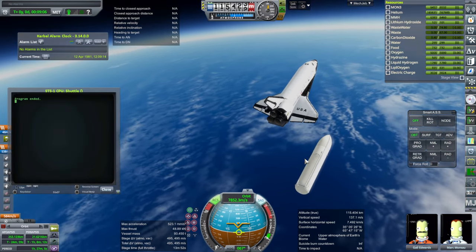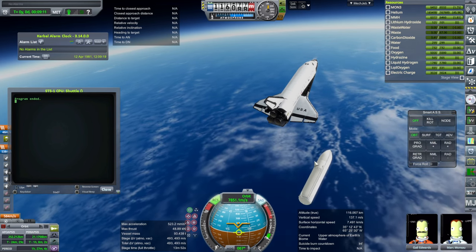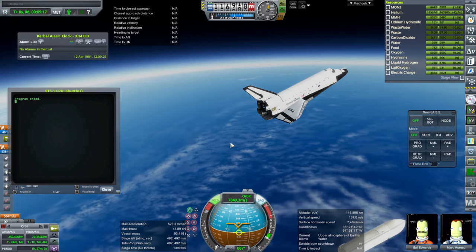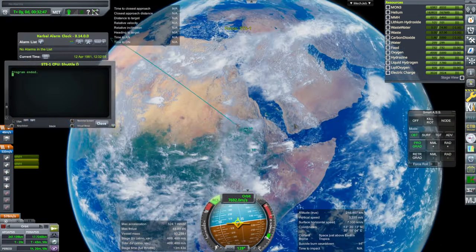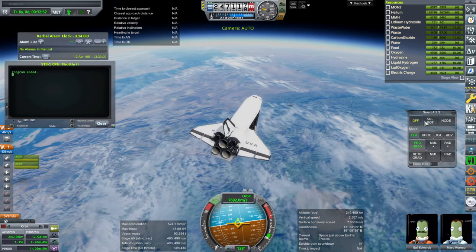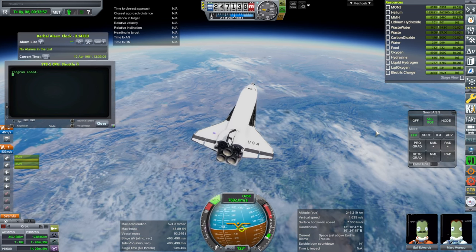I'm going to retro a little bit using RCS to get to 248 apoapsis, and then we'll just round it out. Actually, it was 40.35 degrees inclination, maybe. So I guess we're alright. We're over Africa here — Ethiopia-ish.